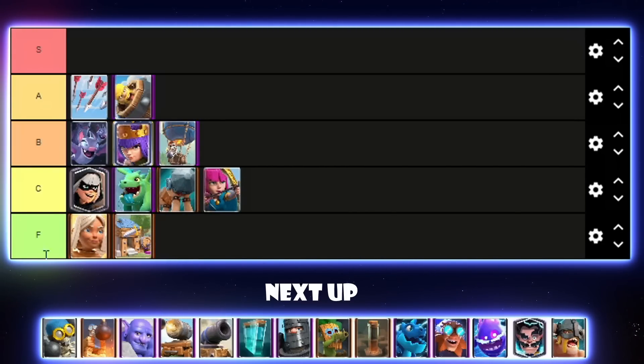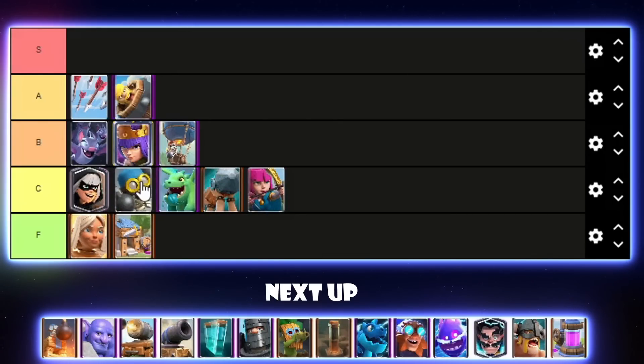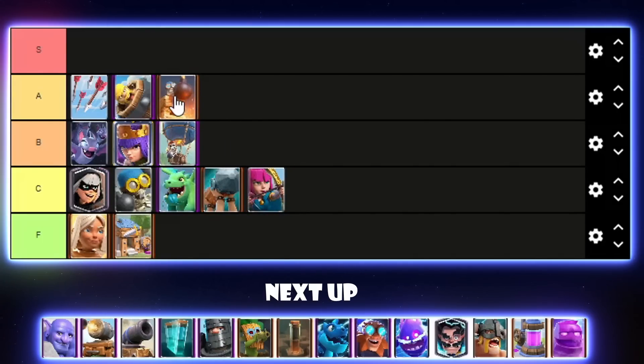Bomber was really used in Lava Hound a lot last season, but that's mainly it. I'll put it above Baby Dragon in C tier. Bomb Tower was really good last season — probably borderline S tier — but it did get a decent nerf to its hit speed so I think I'll drop it to low A tier. We're going to see how the nerf plays out, but I think it'll still be maybe the best building or at least close to it.